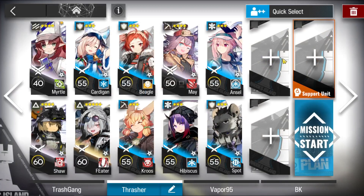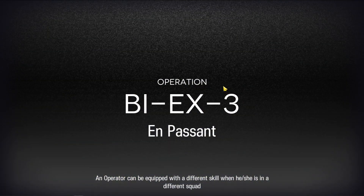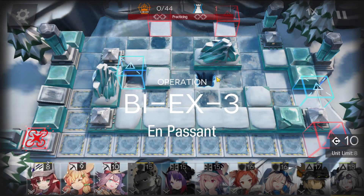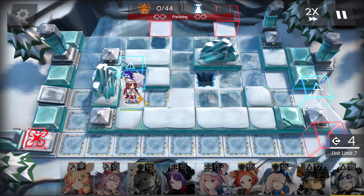I also recommend you bring a spare medic, because Hibiscus will get knocked out later on. That's why we have a spot to help heal. We're going to activate his heal when Hibiscus gets forcefully retreated. It's a similar strategy to Kiyo, but we're using Myrtle because we need the DP.